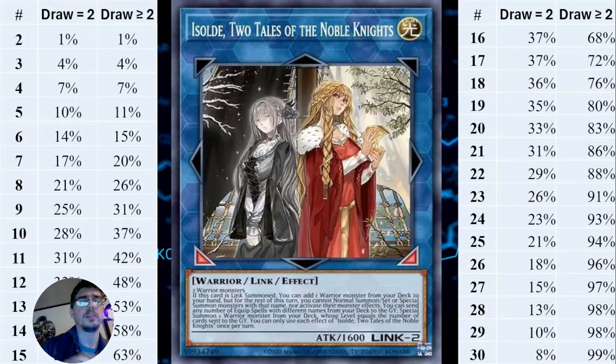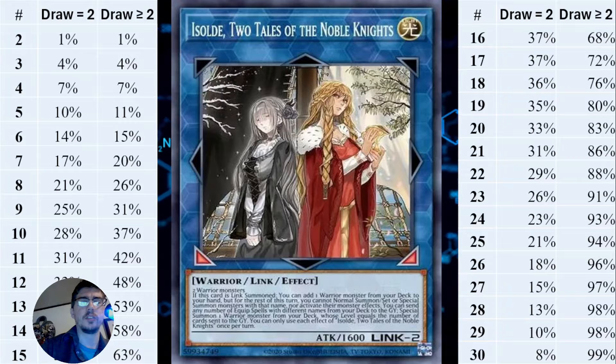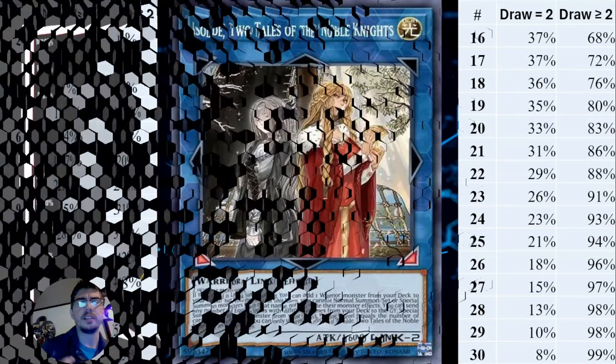Why would you want to see exactly two? Let's say you're playing a starter and an extender and you don't need to see any more — those extra copies could have been hand traps, utility cards, board breakers, or other tech cards you'd rather run. Extra copies end up being wasted space. Meanwhile, something like Runick makes use of extra copies, since you can play them on subsequent turns. That's why I'm showing you both sets of data.